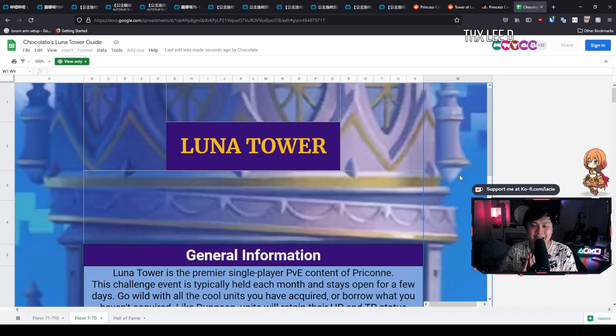All right, you already know what time it is — it is Lunar Tower time. Welcome back to another Princess Connect video. My name is Lace, and today we're going to be talking about Lunar Tower floors 70 through to 110, including EX.